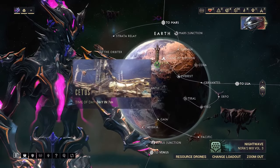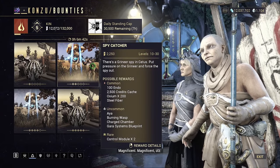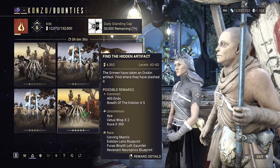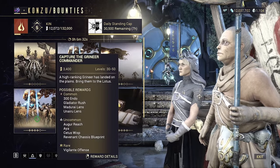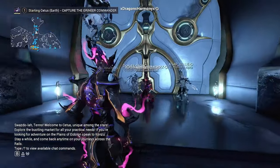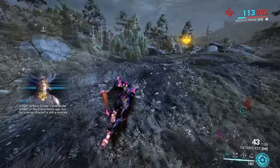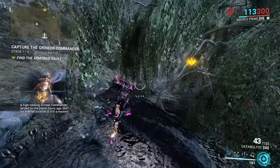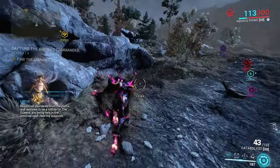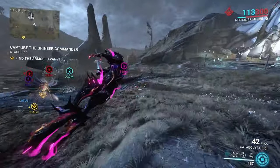After you have the loot radar mod, go to Cetus because you can get both resources here. Go to Konzu and start the highest level bounty you can — Tier 4 unlocks around MR3 and Tier 5 at MR5. Head out into the plains and right outside the door near the water you can usually find a couple of Iridite. They show up on your radar when you get close — they're little glowing red things and kind of hard to see. On higher-level missions you get more Iridite per node.